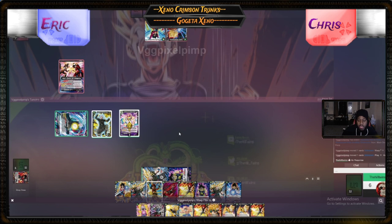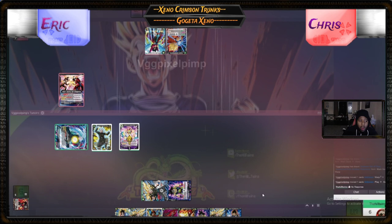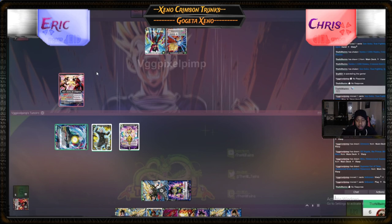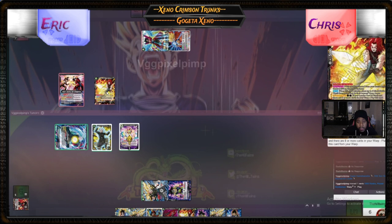So I go ahead and check his warp — as you guys can see, he has 9 cards in warp, and he has 2 of those new SSG Trunks. Those Trunks are pretty broken just for what they're able to do, especially in this deck. So he's going to be able to summon that Trunks right away and just start applying amazing pressure. And that's exactly what he does — he goes ahead and drops the Trunks.